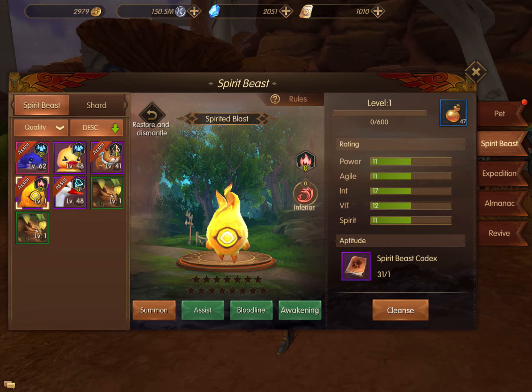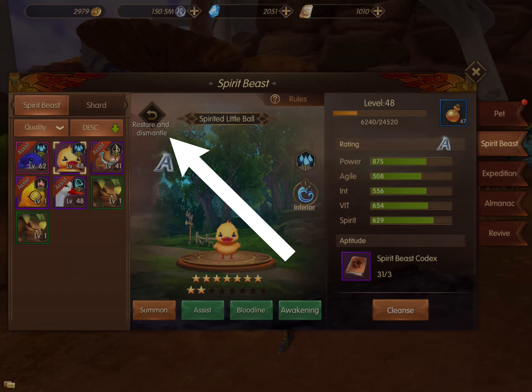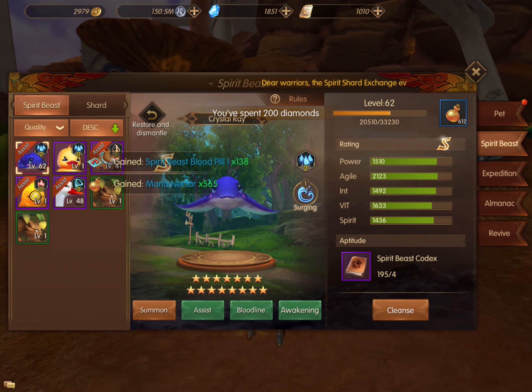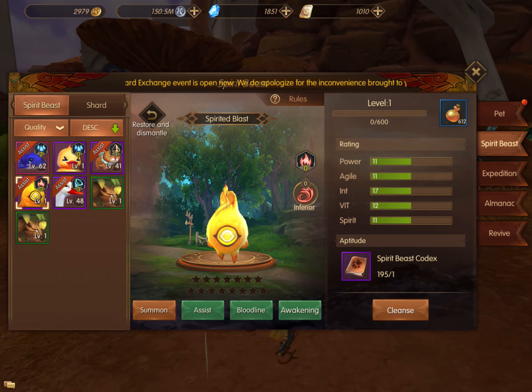My fire pet is level 1, and my other pet was level 48, so I really want to level up this pet. I only need one water pet for that water slot, so I'm going to Restore and Dismantle. By clicking the restore now button, I'm using diamonds to restore that pet back to level 1, and I get all the items I put into the pet back.